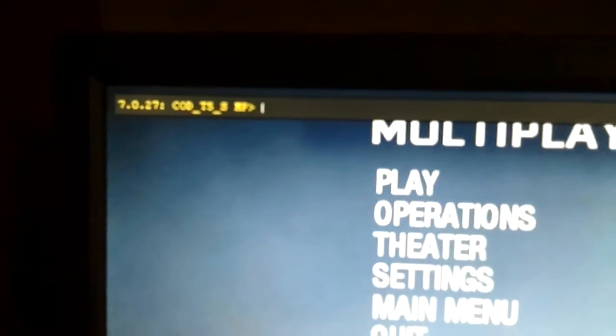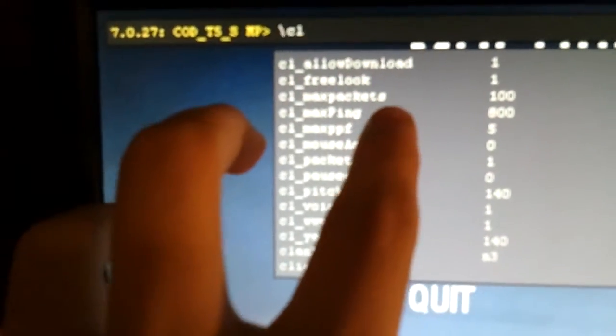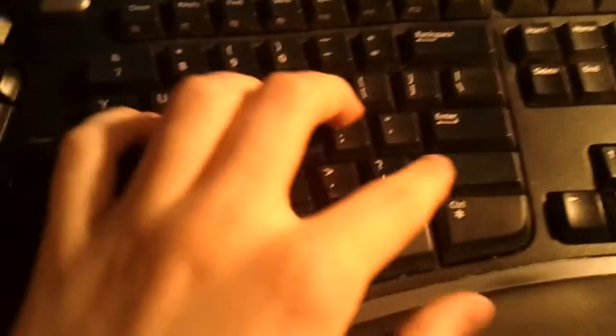Hit the tilde key on your keyboard — it should be above your Tab button — and you'll see the console. What you're going to want to type in is a backslash, then 'cl_maxpackets 100'. Press Shift and type 'cl_maxpackets 100'. That's it — this is going to fix all the issues you've been having with this game.